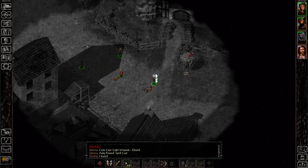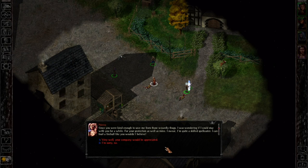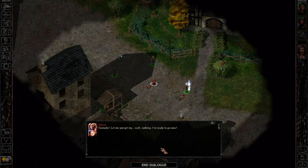After the fight, the woman says: 'I am really sorry about what just happened. I didn't want to involve you, but if I hadn't run into you when I did, they'd be elbow deep in my brains right now.' We reply: 'No apologies necessary — I was merely doing what any honorable person would do.' She asks if she could stay with us for protection, noting she's quite a skilled spellcaster who can hurl a fireball. We agree: 'Your company would be appreciated.' She says she's ready to go. End dialogue.